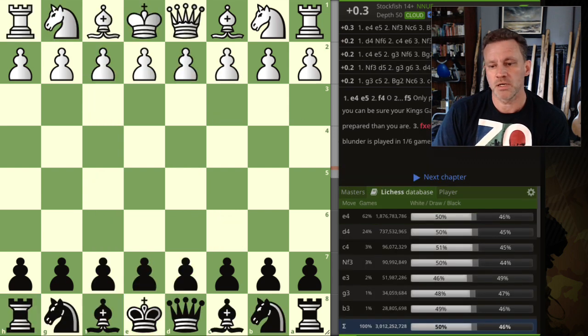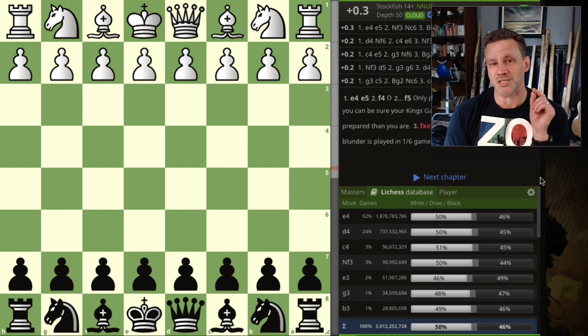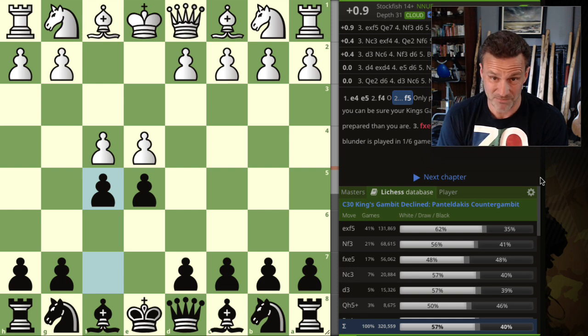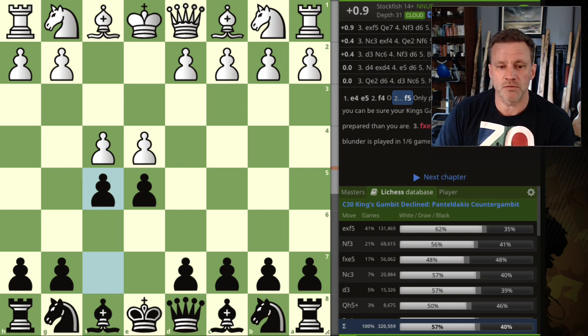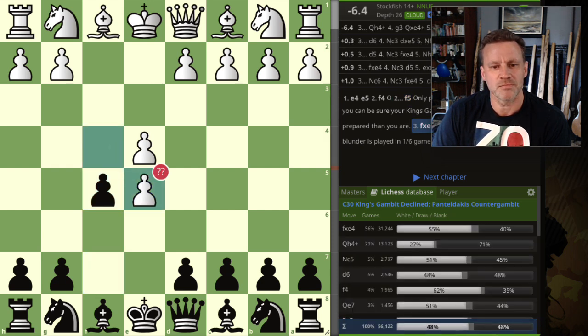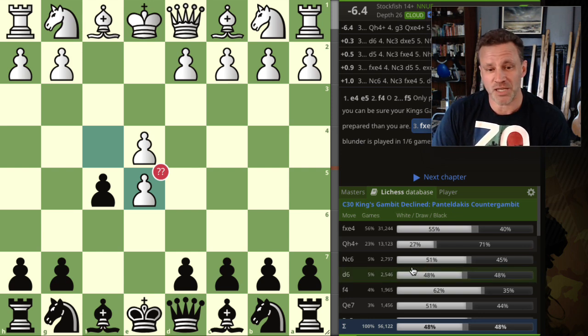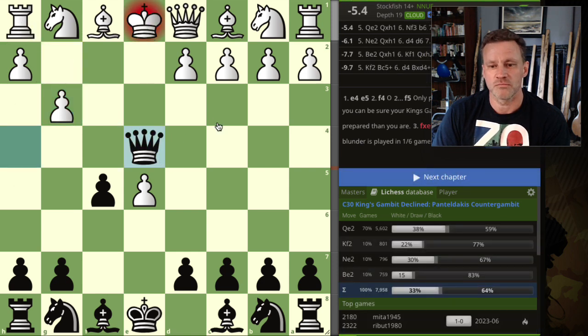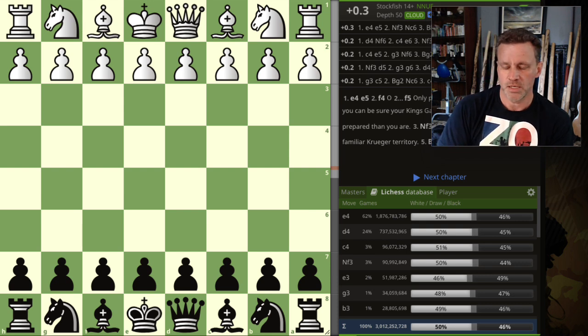Let's look at the second most common move from white, which is actually a blunder. This is called the Pantal Dacis Counter Gambit — quite a mouthful. The best move here is ef, but fxe5 is played one in six games. Every King's Gambit player should know: you never take on e5, because the queen comes out — g3, queen takes e4 check, forking king and rook. It's pretty much game over.